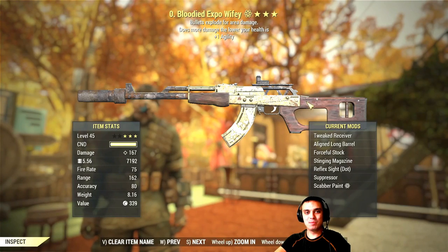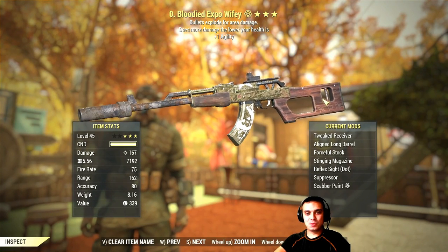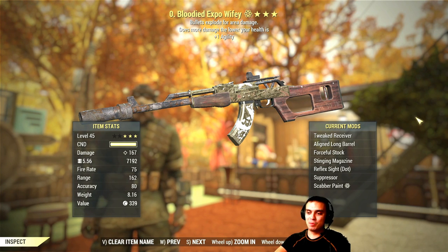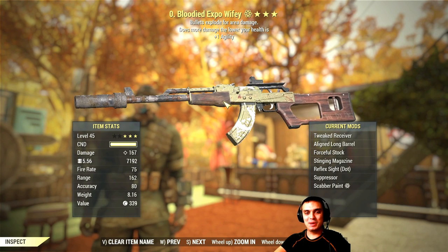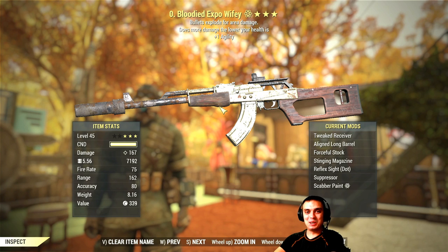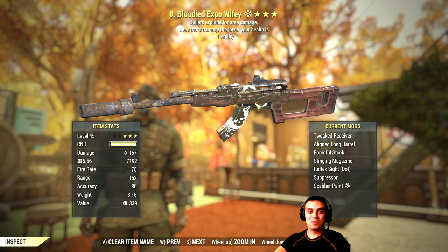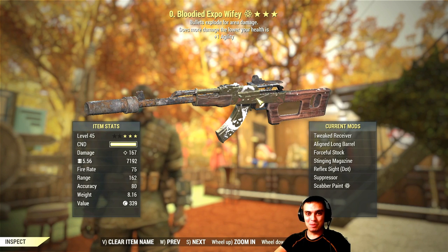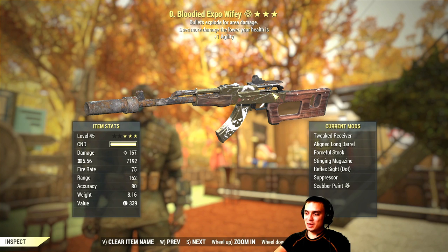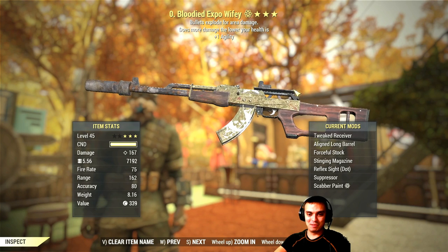The handmade bullet explode bloodied plus one agility. This gun was given to me by a Z-Clan member on livestream number 69. On that livestream I had a sad moment buying three-star weapons and armor, but he cheered me up with this surprise gift out of nowhere. So once again, Ben J, thank you so much — on YouTube he's known as Bixly Marshmallow. This is an amazing gift.